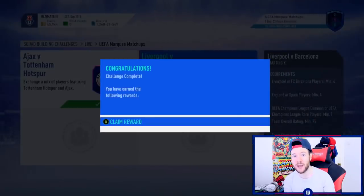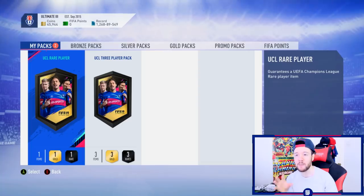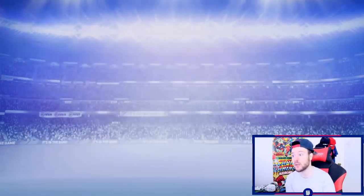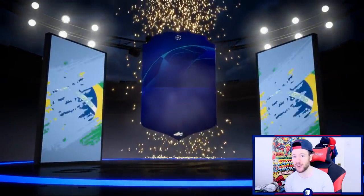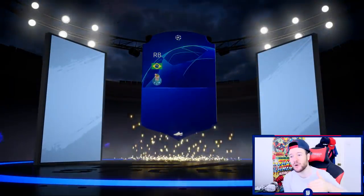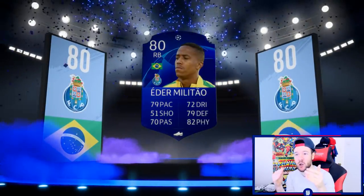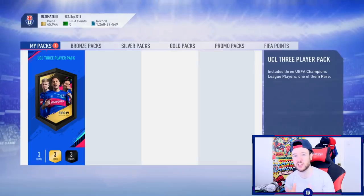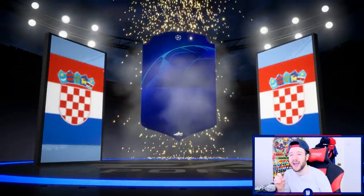Not only has this bronze pack method been allowing us to complete marquee matchups gaining more packs and potentially better players, but it's bringing in coins for all the duplicates we sold. This is why in FIFA 20 I'm going to be committed at the start - gather up 100,000 coins, put together a relatively good side, then submit everything else into the bronze pack method grind. I started the night on 10,000 coins and finished with 195,000 coins.